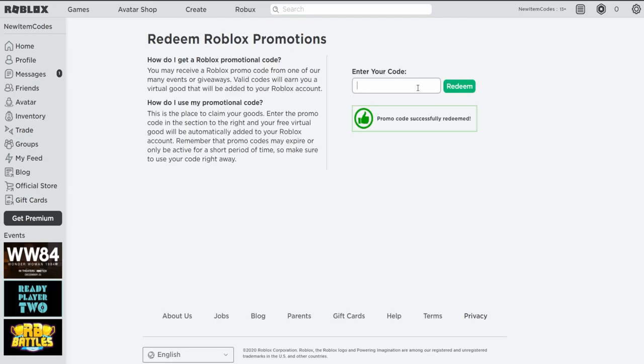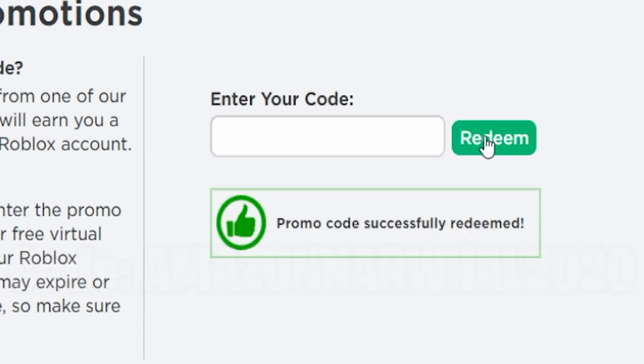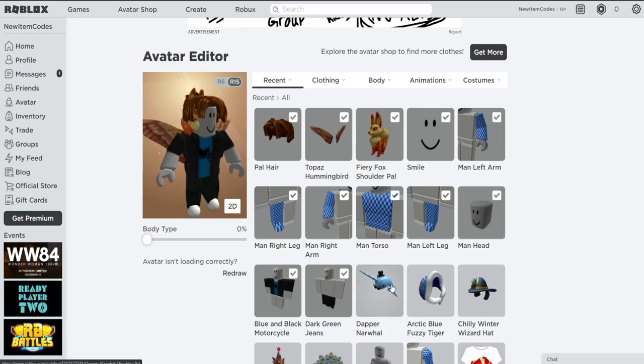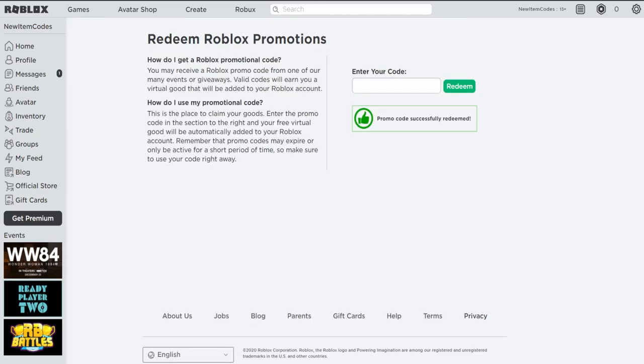Moving on to the next promo code — AMAZONNARWALD2020. This will give you a free shoulder accessory. Let's redeem this one right now. Promo code successfully redeemed! That code just gave us the Double Narwal, which is a really nice item. Redeem it now if you want to claim it for free because it will expire very soon.